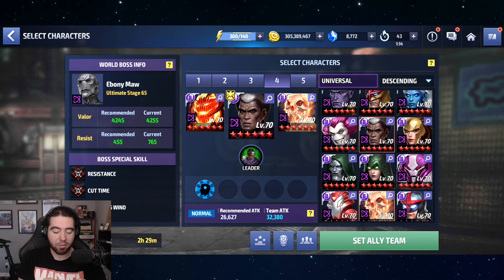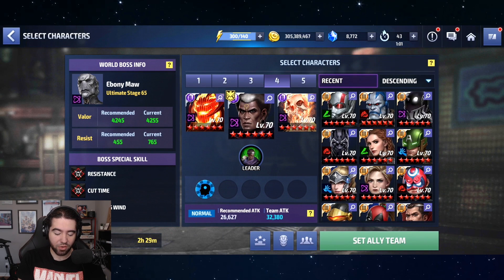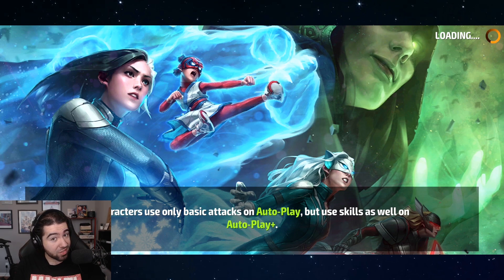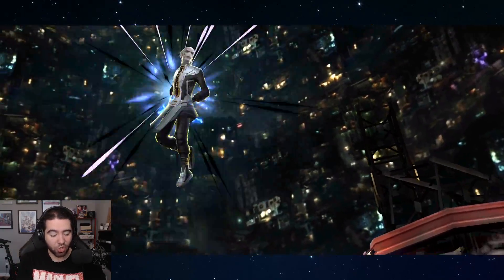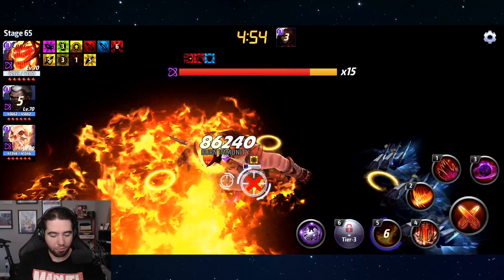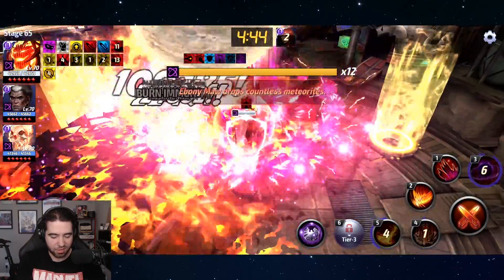Now let's give Dormammu his preferred lead. This would be the preferred lead because on his skills he's got minus 50 all-defense down and minus 60 fire resist. With Dr. Voodoo's leadership, the fire resist goes up to minus 84 and the minus 50 all-defense down goes up to minus 70. Minus 84 fire resistance when all your damage is fire — pretty good. Then minus 70 all-defense down. Let's see how dramatic a change that is going from Satana to Dr. Voodoo. Look at this damage — beautiful!